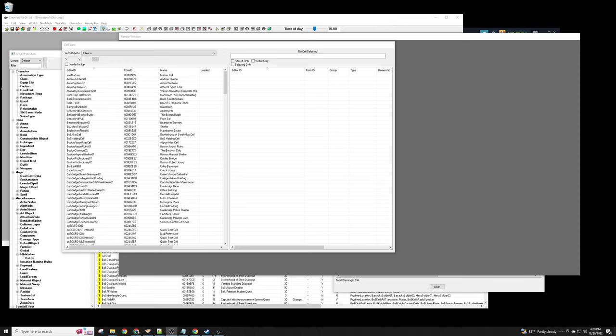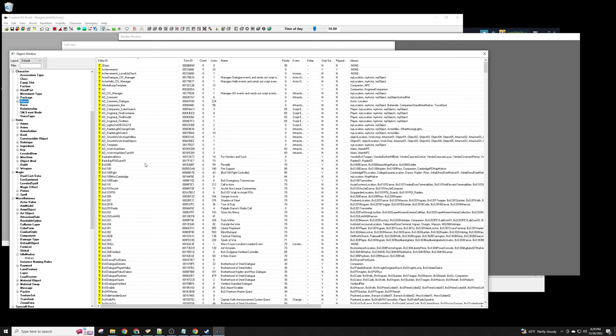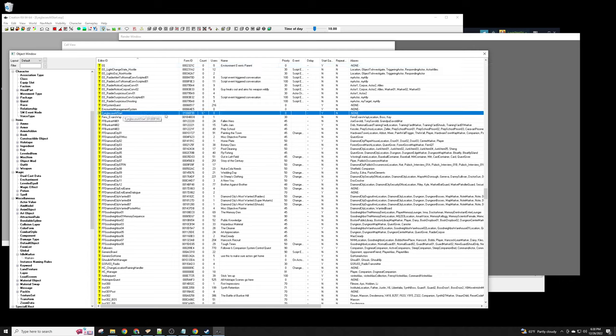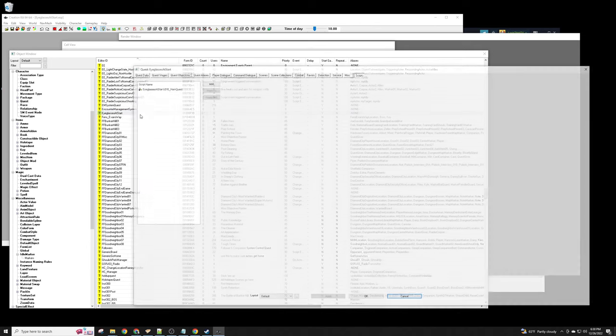We're back in this mod. Go to Quest, press 'E', and you can see 'Eyeglasses at Start.' One nice thing to point out: you can see a little star next to it, which means this is something not part of the main game. This is useful when looking for things your mod adds, or when loading somebody else's mod to see how they've done things.